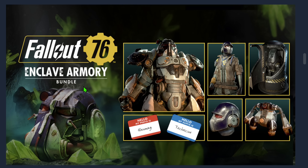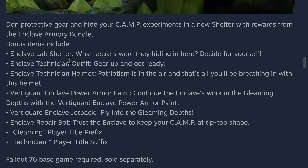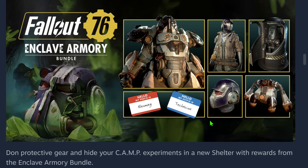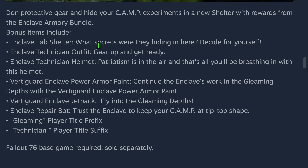I don't know the pricing yet. I'm expecting around 30 bucks, and it will include power armor, outfits, a jetpack, and a prefix and suffix for your character name. The Enclave Lab Shelter is basically the background — it's from the raid as a shelter. Then there's the Enclave Technician Outfit, Enclave Technician Helmet, VertiGuard Power Armor Paint for Enclave, the jetpack for the Power Armor, and the Enclave Repair Bot.